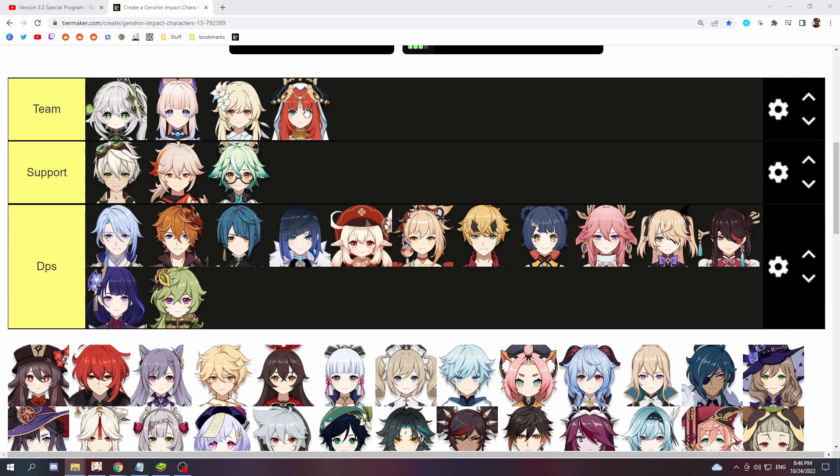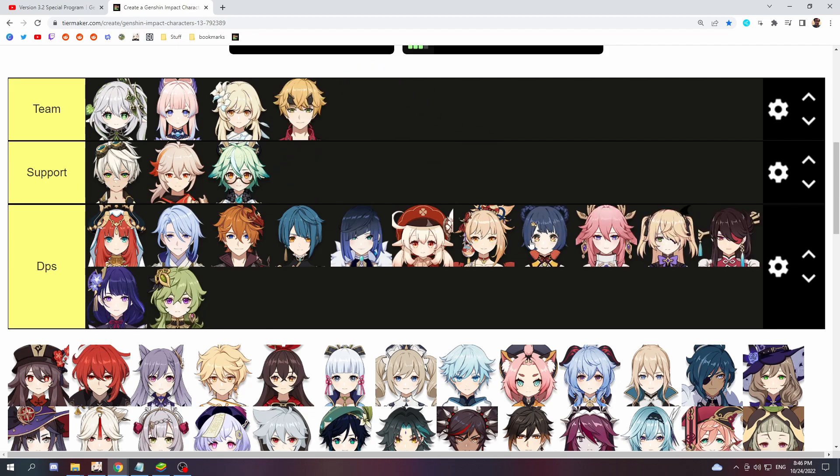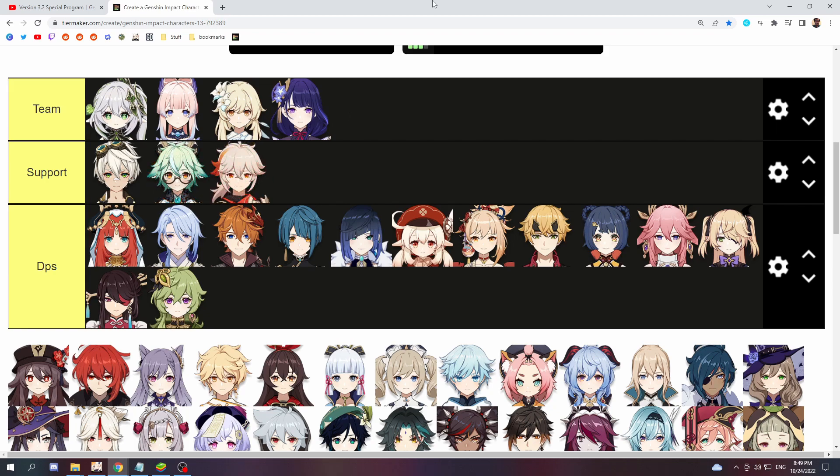You can also easily drop Nilou and make it into a Hyperbloom or Burgeon team by just picking a sub DPS of that element. For example, Thoma or Xiangling as a Pyro character for Burgeon, or something like Yae, Fischl, Beidou, or Raiden as a sub DPS Electro character for Hyperbloom. For this you can also replace your second Dendro character with an Anemo character to get a little more resistance shred on Electro or Pyro, and get some extra benefits from Sucrose's or Kazuha's buffs.